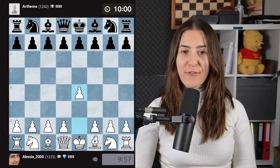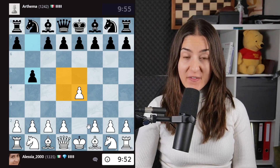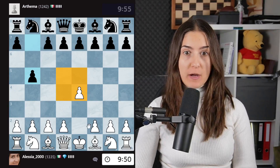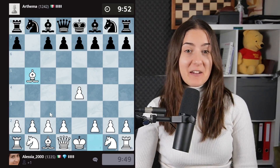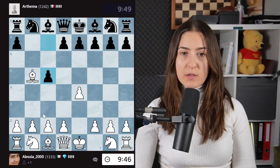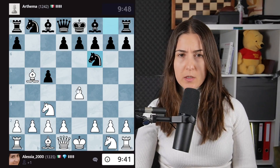Game 2. e4, controlling the center, and b5 is what my opponent is playing? You're crazy. This is a free pawn, we take it. I have no idea what this opening is — what are they doing? We will develop a knight, protecting this bishop.